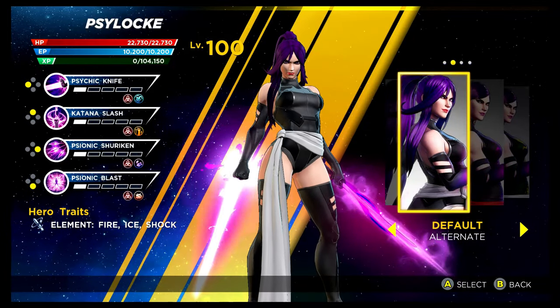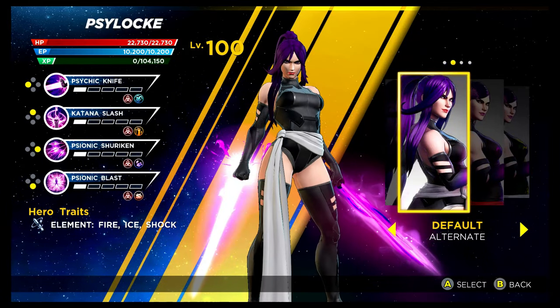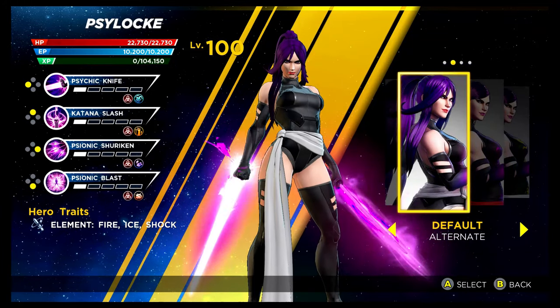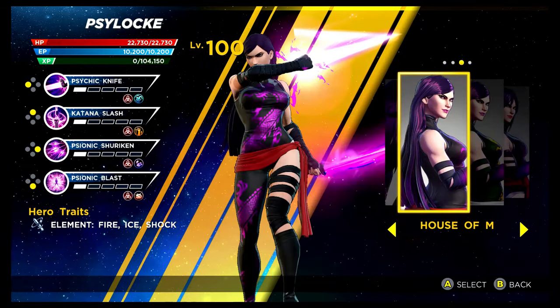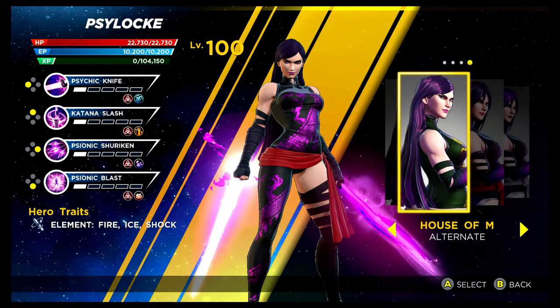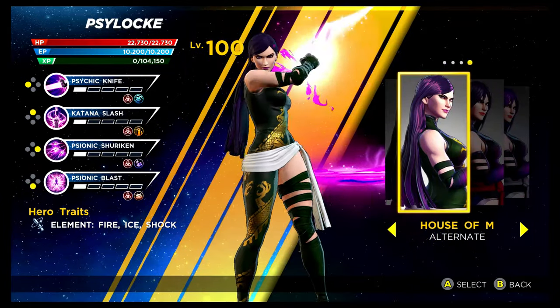We have another X-Men character with Psylocke — she looks incredible. The recolouring is pretty nice, and it's accessible via the Superior Story mode. Then we have another House of M costume from the Shield Depot — amazing looking. The recolouring is actually really nice as well — I can't decide which of the two I prefer, they both look fantastic. I think I actually prefer this one — it looks really amazing.